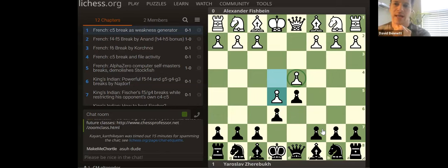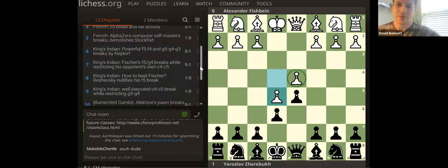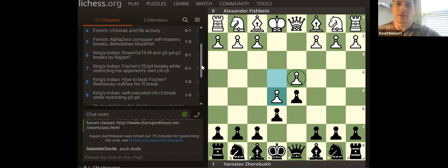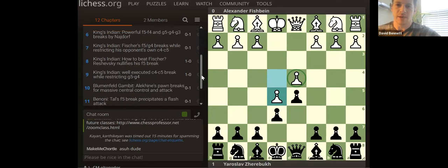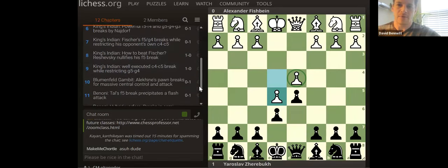There are exceptions, of course. We have four French games because the French is just a classic example of pawn breaks, and then four Kings Indian games. Those are really useful demonstrations of pawn breaks — going up to game nine. After that, mixing it up a little to show the complexity. Obviously you're not always going to have just those structures.